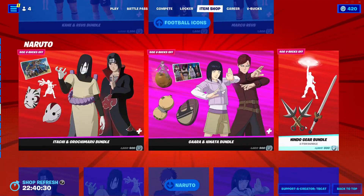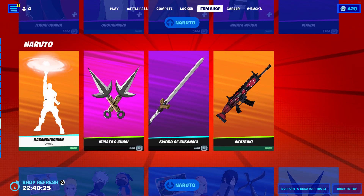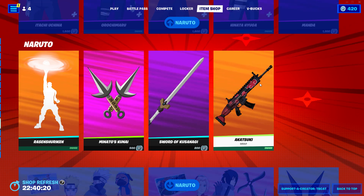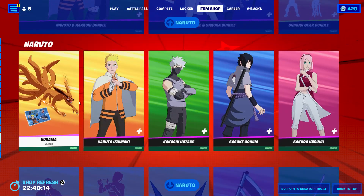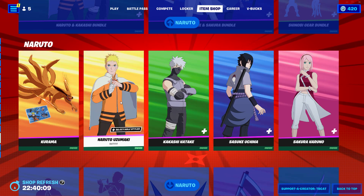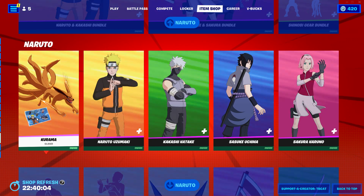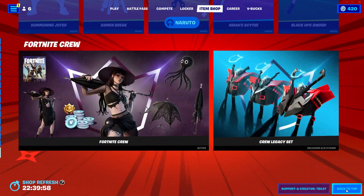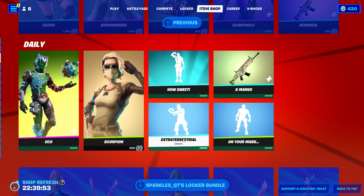Itachi, Orochimaru, Gaara, Hinata, and the Manda glider — which can be earned for free — are all still here. You can also get them in a bundle. Their accessories include the Rosen Shuriken, Minato's Kunai, Sword of Kusanagi, and Akatsuki wrap. Naruto, Kakashi, Sasuke, Sakura, Kurama glider, Summoning Jutsu, Ramen Break, Kunai, Hiraishin Scythe, Black Ops Sword, and Port Liquor are at the bottom.